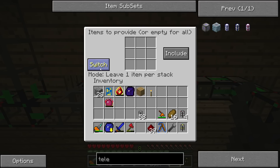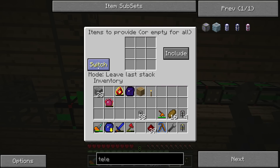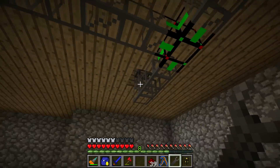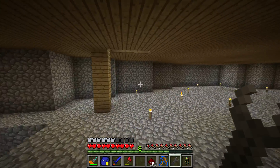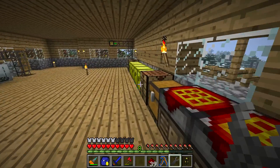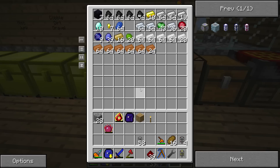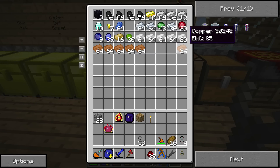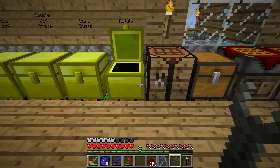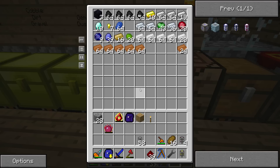So what does one item per stack actually do? Well, for example, if there's 64 cobblestone in the chests, it will show only 63 cobblestone in the request pipe. Because we always want one item per stack to remain in the chests. Why? Because if we have like 24 copper here and we take all 24 out, then we have none left. So if we then go put our mining tools right in here, it won't know where to go with the copper. That's why we keep one per stack.